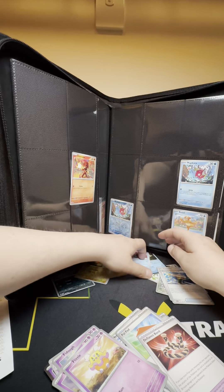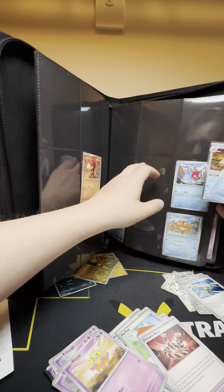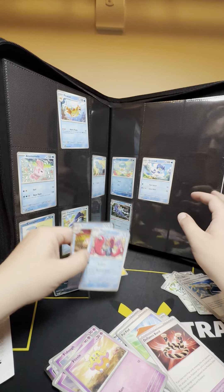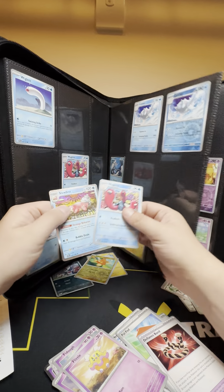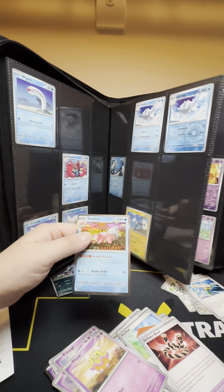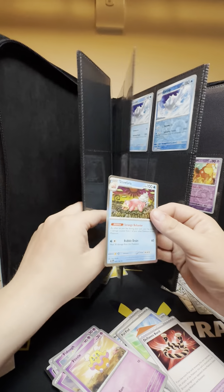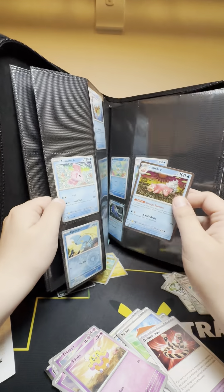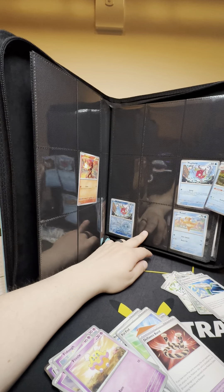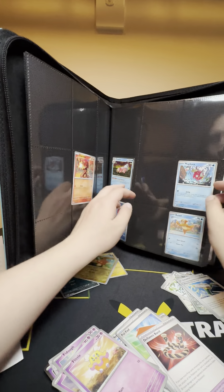Alright, next up we got Water. I think we are good on Water. We got Wogtree and Slowbro. Yeah, we got Wogtree already. And Slowbro is 57. Forty-three, forty-four.